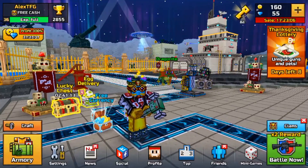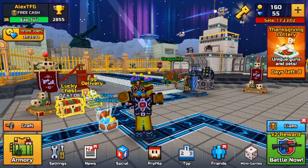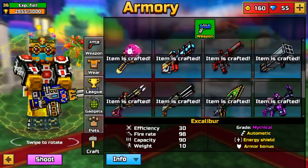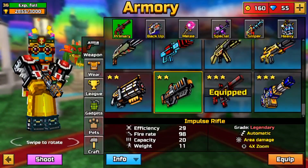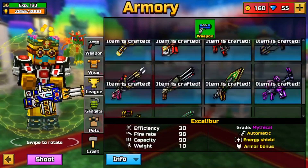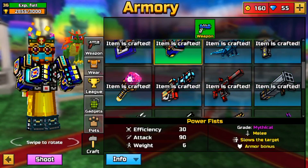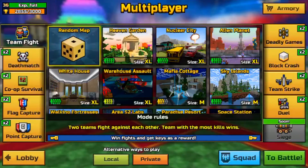Hey, what is up guys, Alex here, and today I'm back with another Pixel Gun 3D video. Today it's going to be a iOS account - for iOS obviously, no jailbreak required - and this will give you all the crafted weapons, as you can see here, every single one in the game. Pretty much this is going to be giving you all the crafted weapons for free, completely 100%, no jailbreak needed, and it's quick and easy.